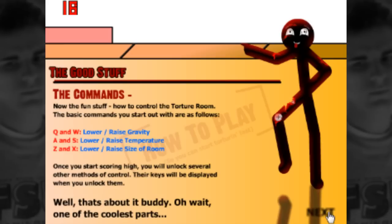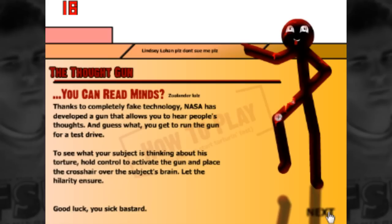The basic controls are: Q and W to lower and raise gravity, A and S to lower and raise temperature, Z and X to lower and raise the size of the room. Once you start scoring high you unlock more methods of control — I'm hoping the lightning makes a return. And then there's the Thought Gun — I referenced Zoolander because that was big around that time. Thanks to completely fake technology, NASA developed a gun that lets you hear people's thoughts. Hold control to activate it and place a crosshair over the subject's brain.